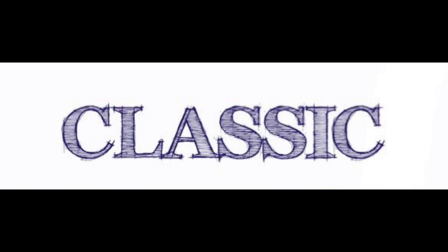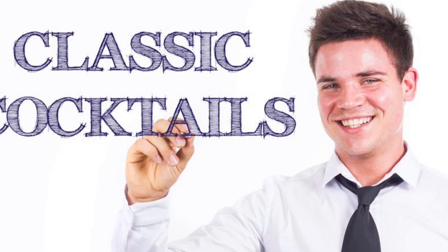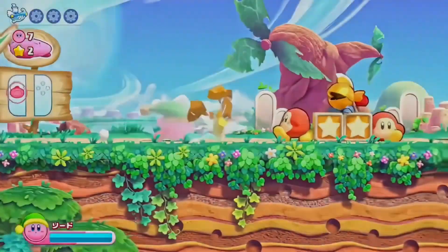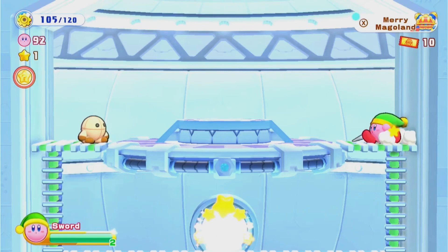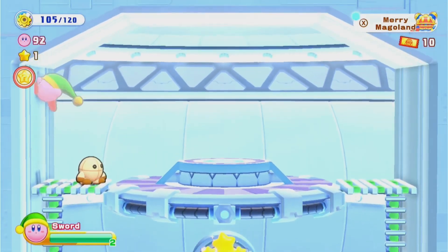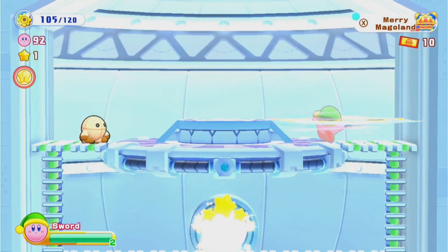This next ability may be the most classic ability — I'm talking of course about Sword. It's always one of the first abilities you get in every game including Return to Dreamland and it's always one of the best. Sword's got it all with fast strikes, upwards and downwards attacks, charge attacks, and even a projectile attack.